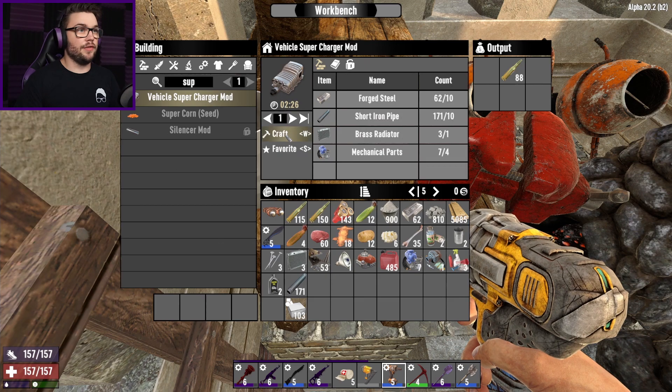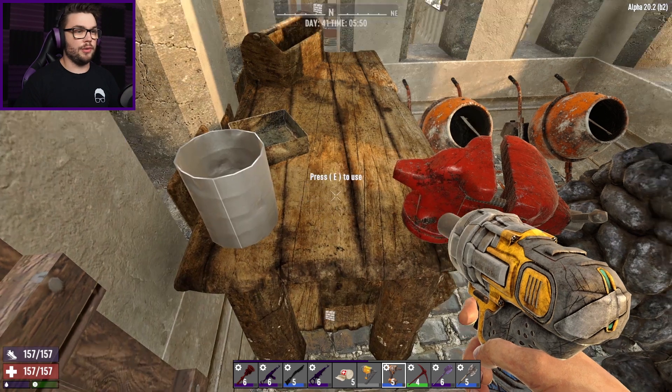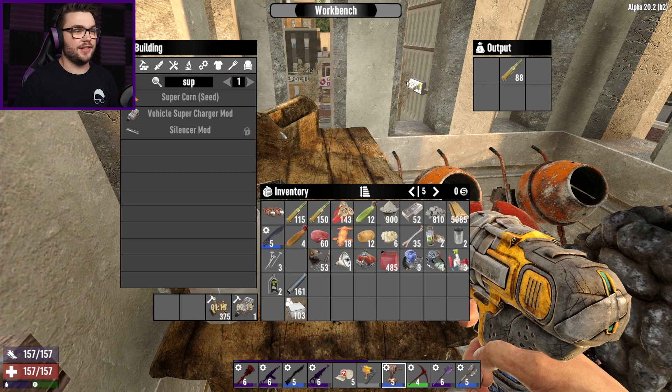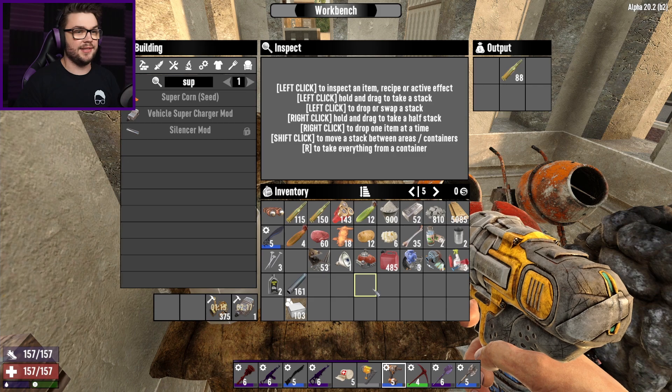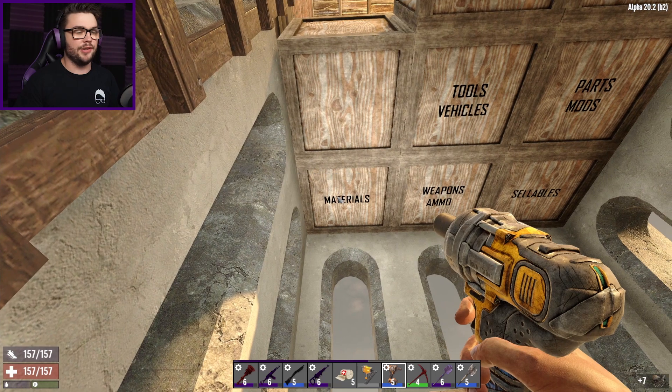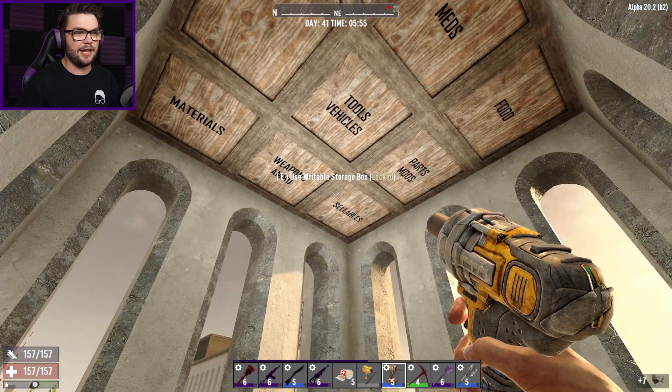That's only going to take just over two minutes, that's fine. Even though now I've found myself in a situation where I needed radiators, I'll still scrap you for the brass — the rest of this stuff gets scrapped and put away as well. Had a cheeky bear murder the walls out there as well, but it's nothing to worry about.